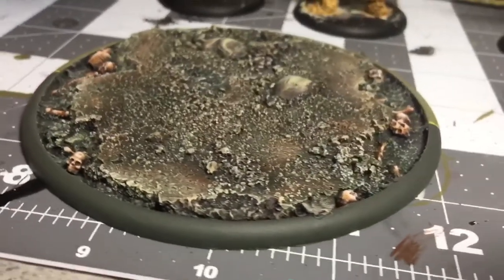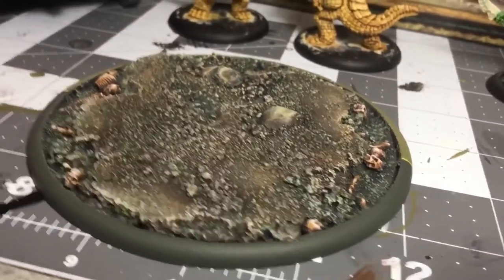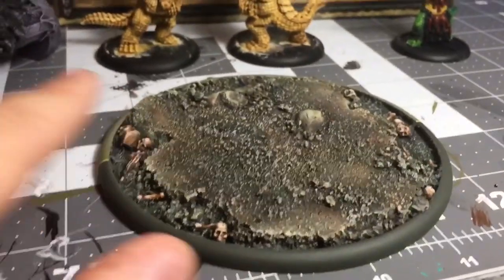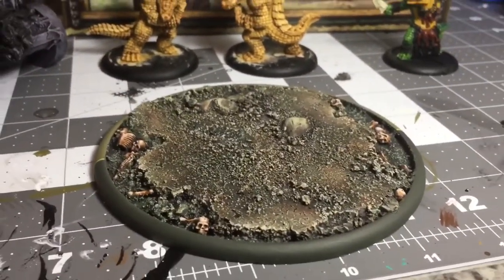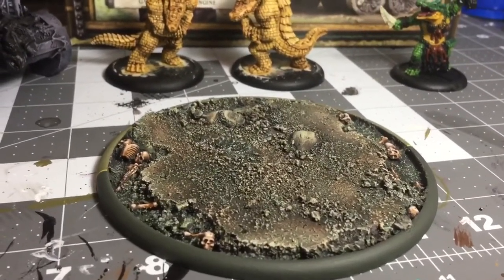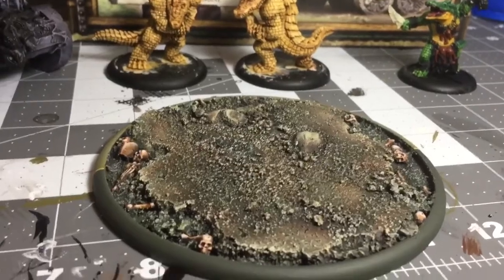To get a really naturalistic looking swamp — this was actually a deep base I got online at Secret Weapon Miniatures, which I highly suggest. If you're trying to do swamp bases, go with the deep bases; it's just a lot easier and you're going to get a lot more water out of it.